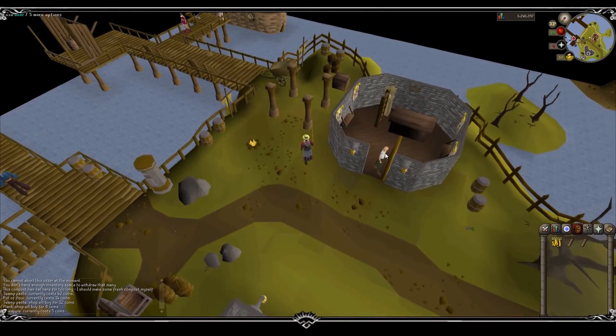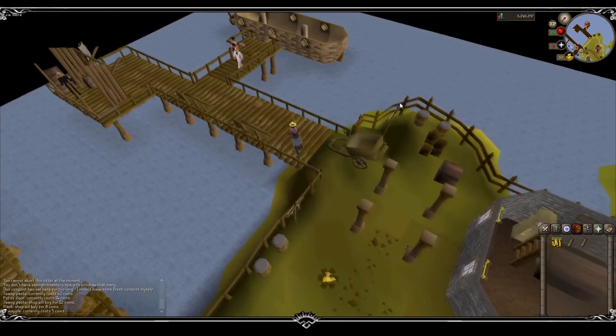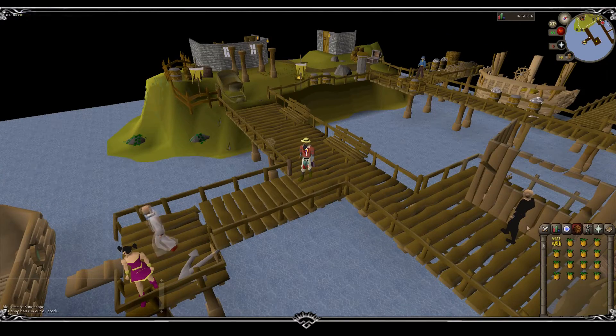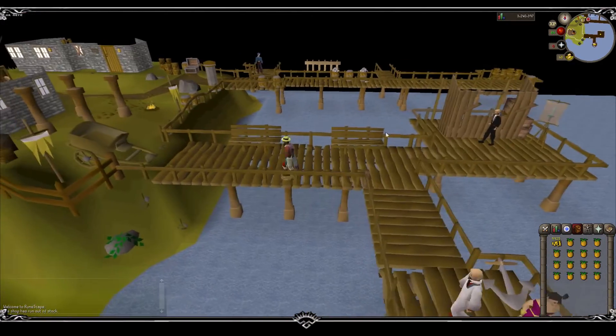You're going to want to head to one of the charter ships all around RuneScape. There's several locations, anywhere where you can take a ship. Usually there's these crew members called charter crew members. I chose Port Serim for when I'm doing it, because the bank is right on the dock and it's super easy to bank the pineapples.